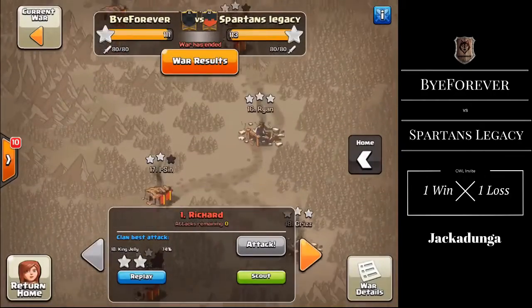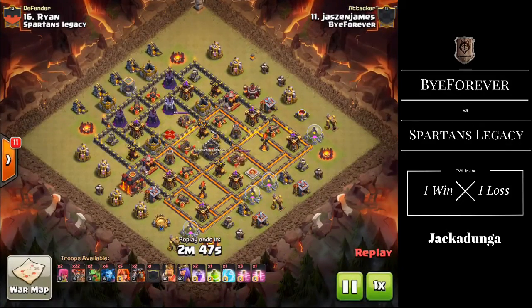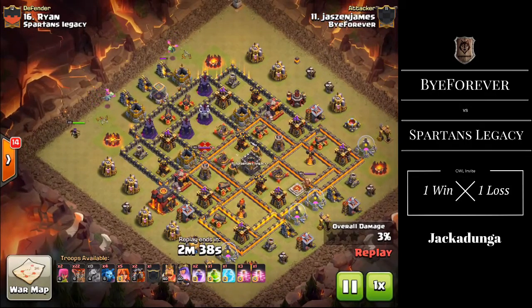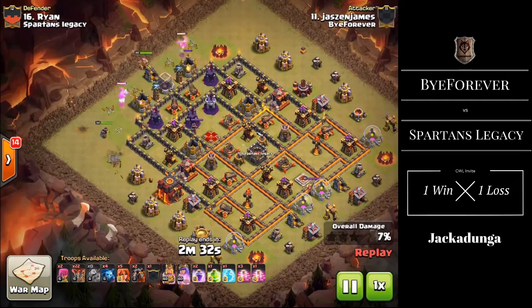Now we'll go down to the 10v10s. A few 10s are still left on the board, which was the reason for Spartans Legacy's win. However, Bye Forever had a brilliant war with their Town Hall 9s doing a great job, and on the 10v10 front there were five or six three-stars on their side, so I'm going to show you a few of those now.